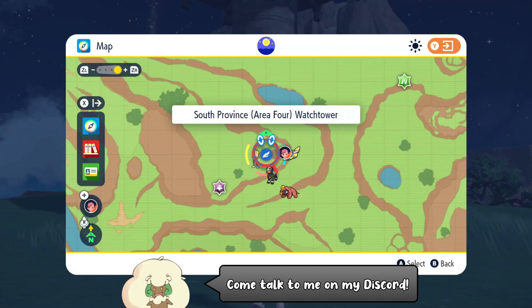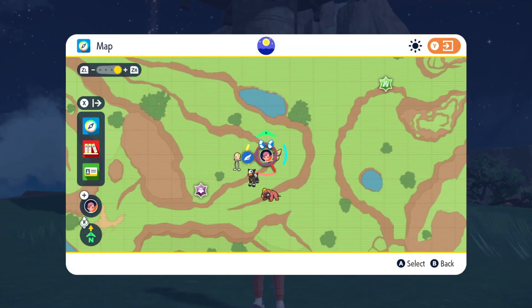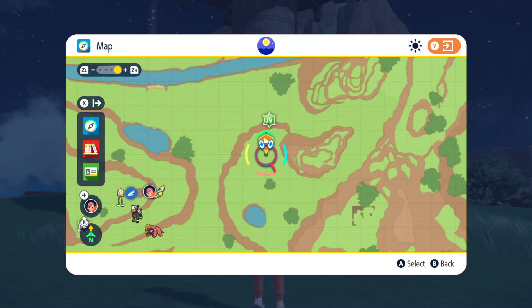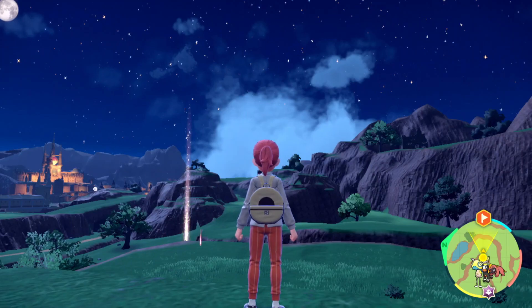I'm going to start off by flying over here to the South Province Area 4 Watchtower, and you want to mark this exact spot that's just across the little valley right over here. It's going to have a guaranteed Rufflet spawn over there.